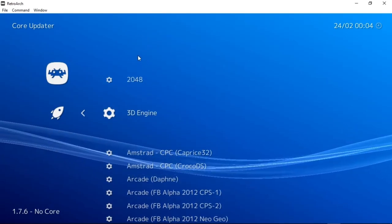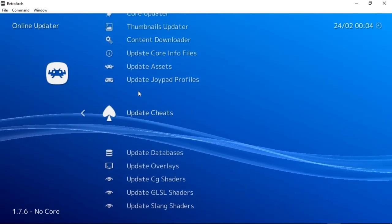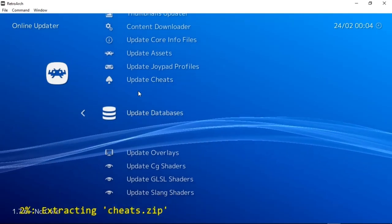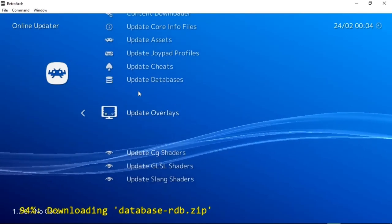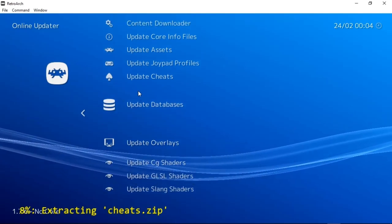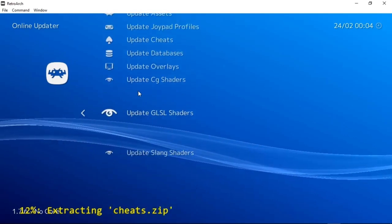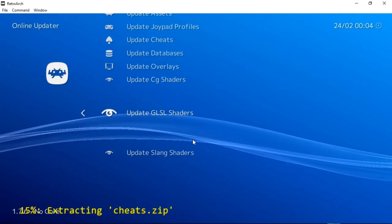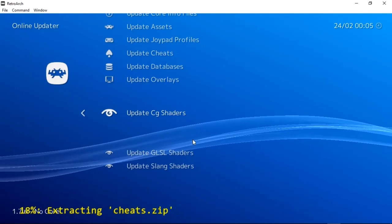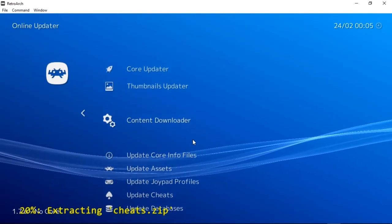I'm going to go ahead and hit the right mouse button to go back. You might do the same thing for update cheats — there you go, it's downloading the file itself. Update database you'll want to do, and overlays if you want. For what we're trying to accomplish, the cheats, the databases, and the cores are what you're really after. You might do the GLSL shaders if you're into that. Remember, shaders are an advantage to RetroArch, so you might do CG shaders as well. You essentially just end up downloading the things that you want.